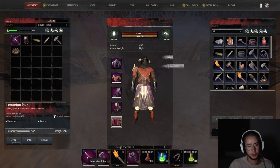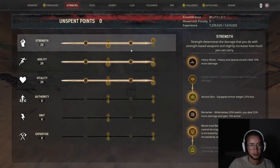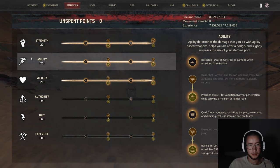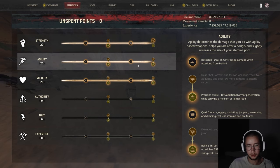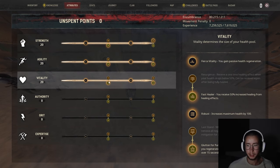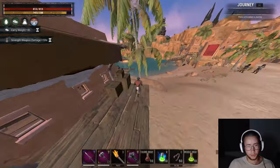This is all crafted with the bladesmith, shield riot, etc. For my attributes, I've just got 20, 20, 20. This is just my standard PvP setup. I've got Bloodmad Berserker and Second Skin in Strength. In Agility, I have Precision Strike and Rolling Thrust — if I was using a bow, I'd go Deadshot instead of Precision Strike. For Vitality, I have Fast Healer and Burden of Punishment. Alright, let's go.